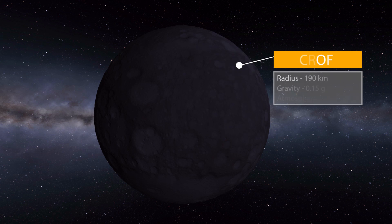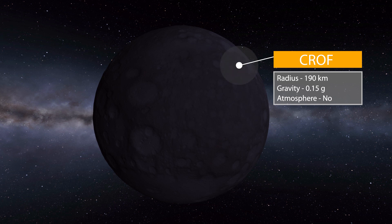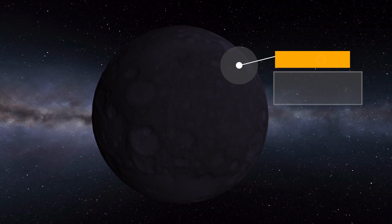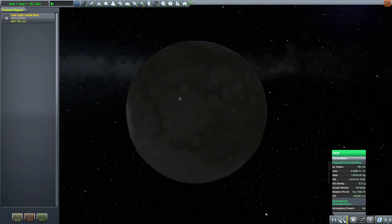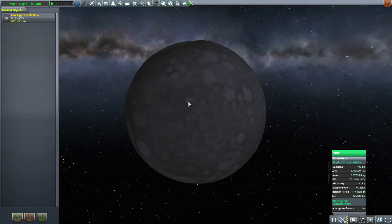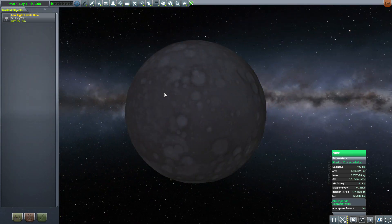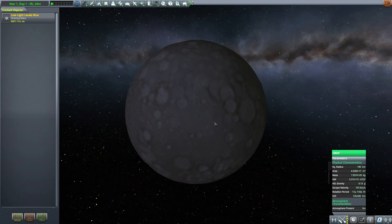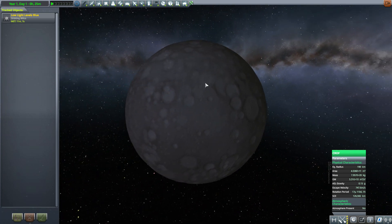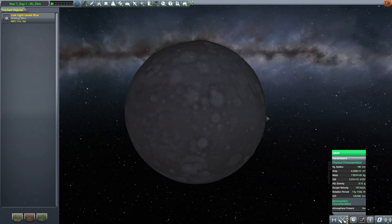Next we have the planet with the interesting and irregular orbit: Croft, which is 190 kilometers in size with a gravity of 0.15 g's and also no atmosphere. It's another very terrestrial moon-looking body — in fact the texturing is nearly identical to McCry. I'm not sure if that's intentional or a glitch, but they are quite similar both in looks and stats. McCry is only five kilometers bigger in radius and only 0.01 g's difference between the two.